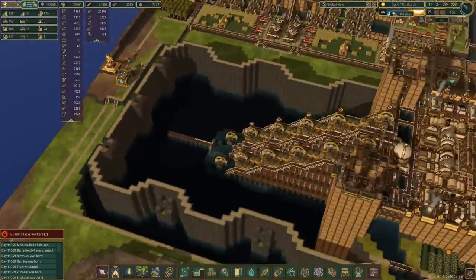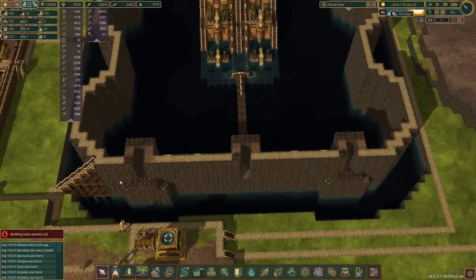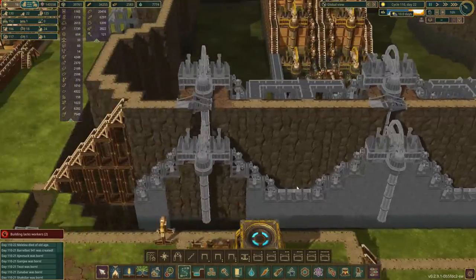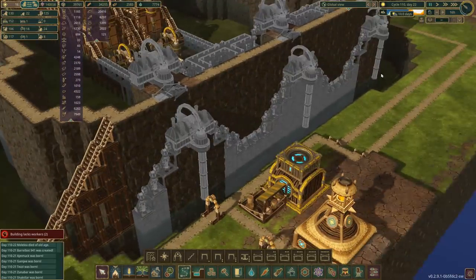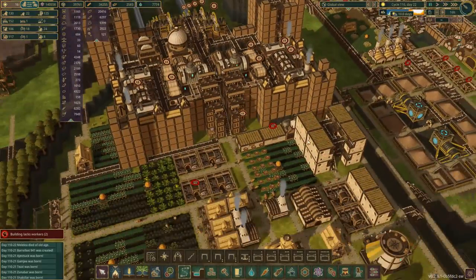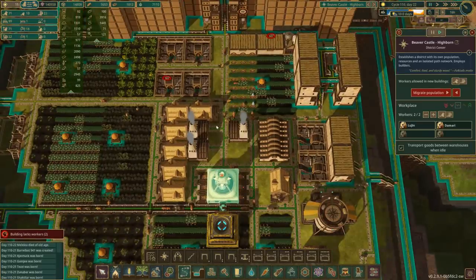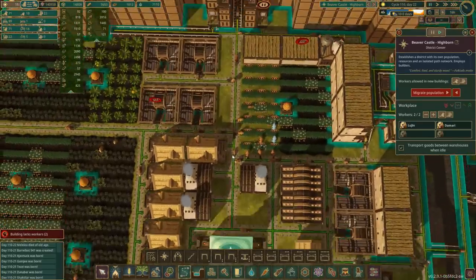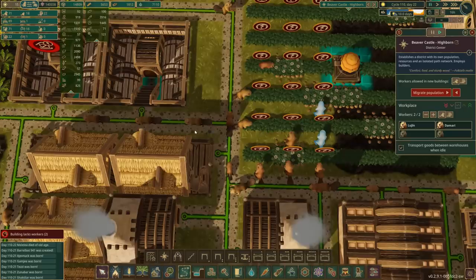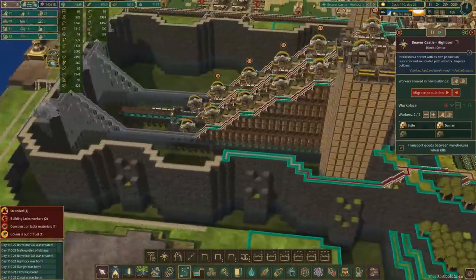I'm going to pause the game while I show you what I've been planning. First of all, we've got to get the pumps working down here where we have three pumps on the outside and three pumps on the inside. I have laid them out how I want them, so this is going to take quite a bit of building. I want the building to be done by Beaver Castle, which means moving the Beaver Castle district center. Step one is get the pumping working.